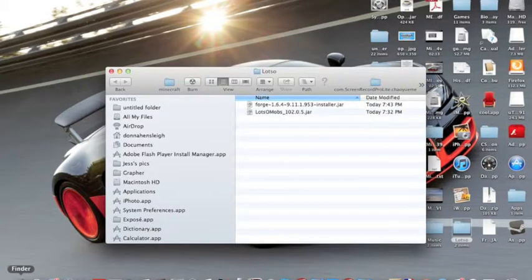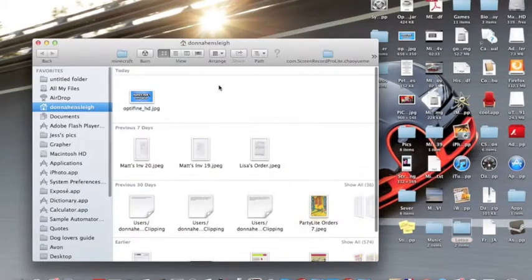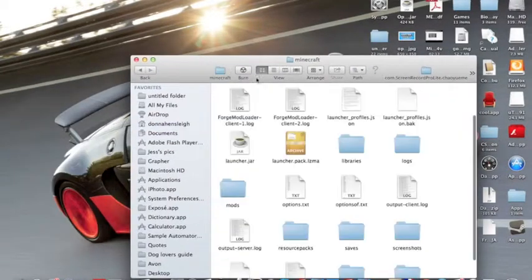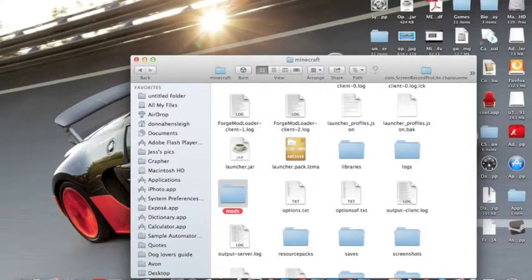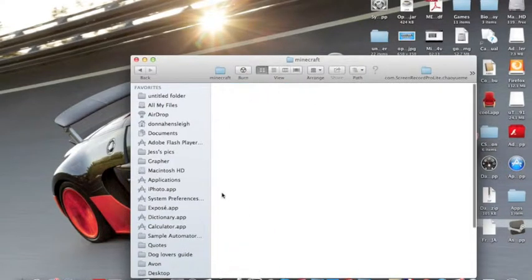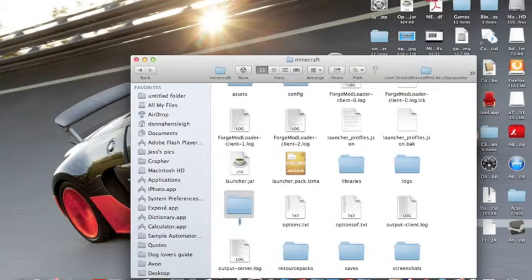Next, this bit's easy as well. Just go to your Minecraft folder, which basically everybody knows how to get to. If you don't have a mods folder, just press New Folder and call it Mods — that's it, you've got a Mods folder.